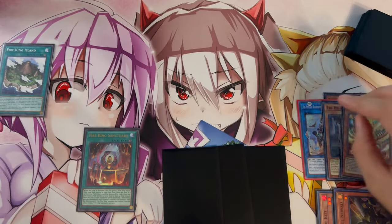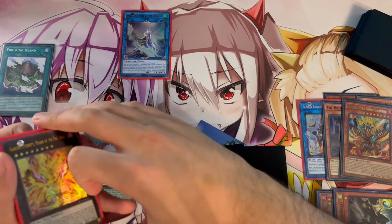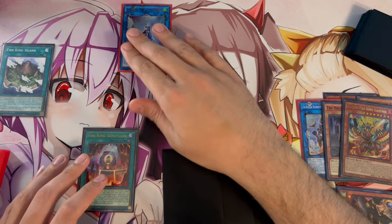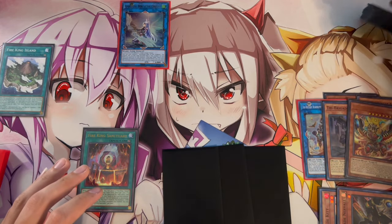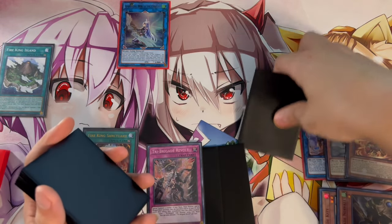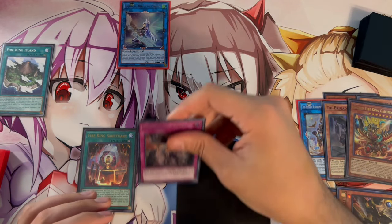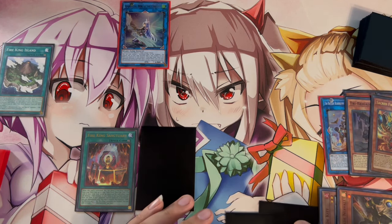Appollousa comes out with three counters, giving you three monster negates with essentially one card. Then we activate Bearbrumm from the graveyard to search Tri-Brigade Revolt, putting a card back into the deck. We set Revolt and pass our turn. This might not sound crazy — we still have two cards in hand — but during the Standby Phase, Ponix recycles itself back from the graveyard.